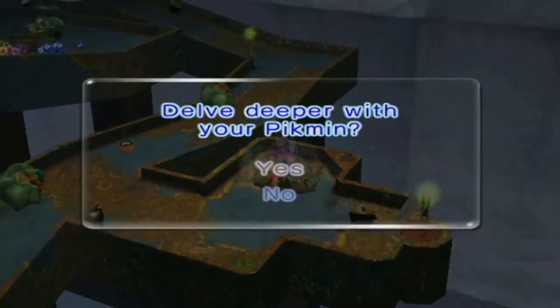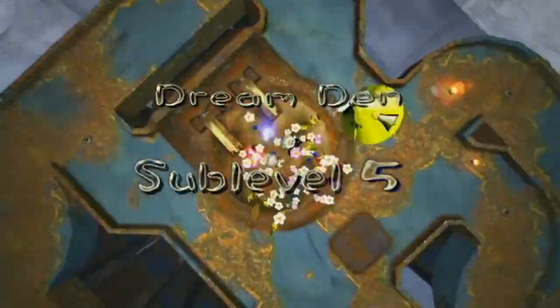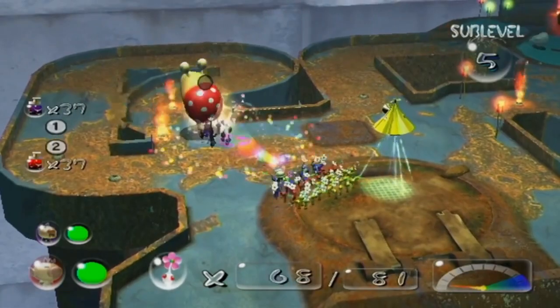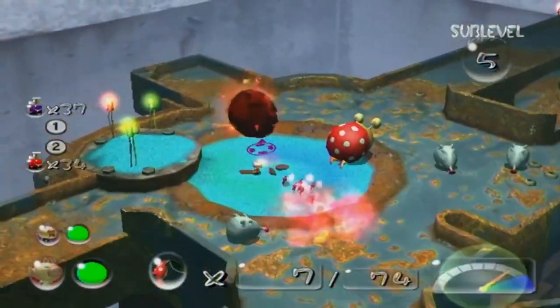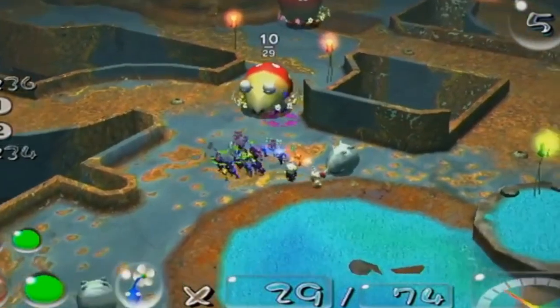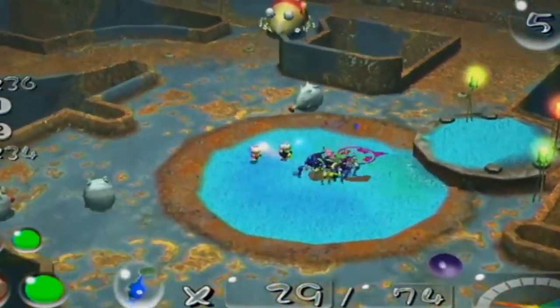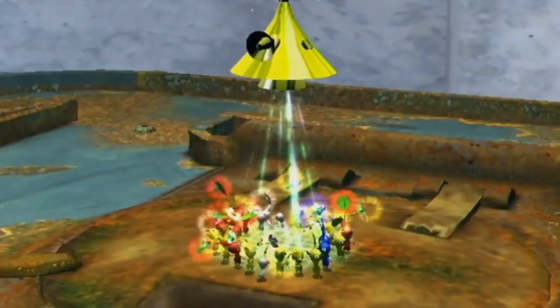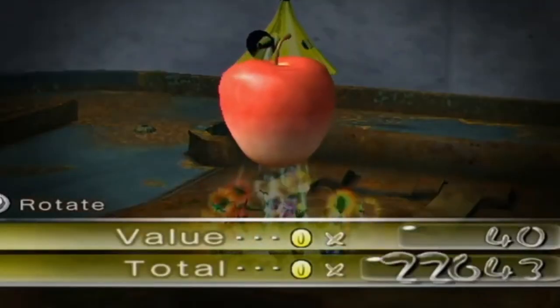Then jump in the hole to find yourself on level five, with depths of fire, blow hogs, and sleeping bulb orbs. You deal with those, then a fiery bow of blacks, to finally reveal our fruit — a relative of the loquat and the mother of all American symbols. It's the final recurring fruit of Pikmin 2, and also the most iconic one of the series.